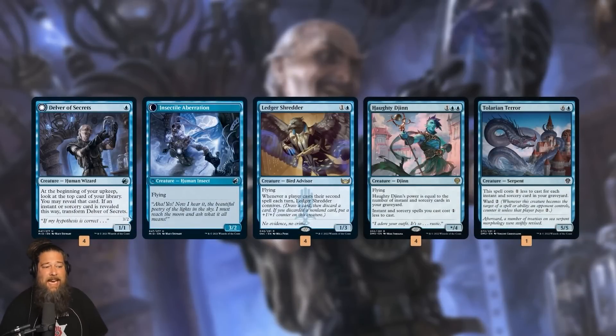Delver of Secrets is in the one-drop slot — we've got a ton of spells so it should flip pretty quickly. Ledger Shredder is just really, really strong, growing throughout the game as another big flyer with card filtering. Once we get things going, we chain together counterspells and other protection to protect our creatures until our opponent dies. And our big finisher is Haughty Djinn, which is kind of absurd — often coming down as a three-mana five or ten power flyer, killing the opponent in a couple of attacks while giving us a discount on our spells.